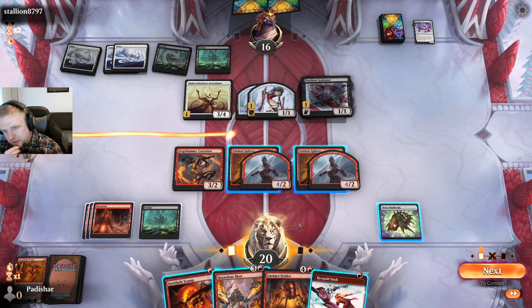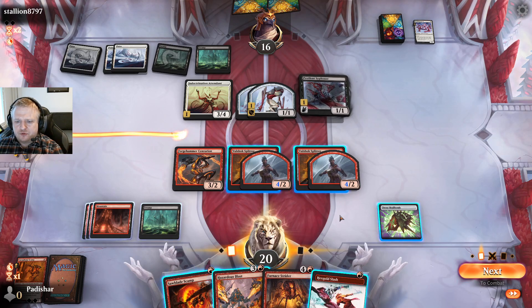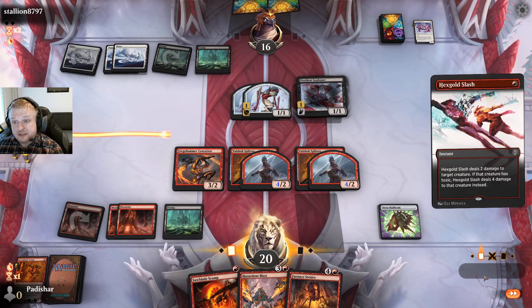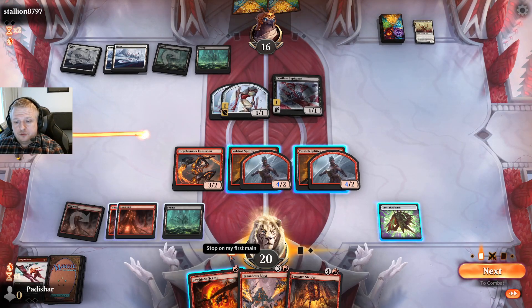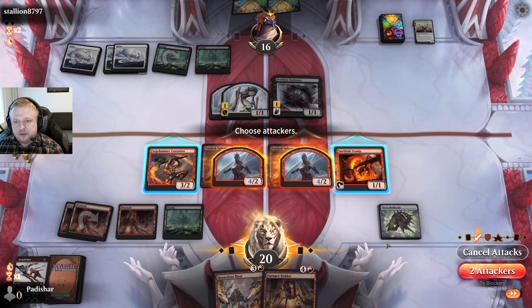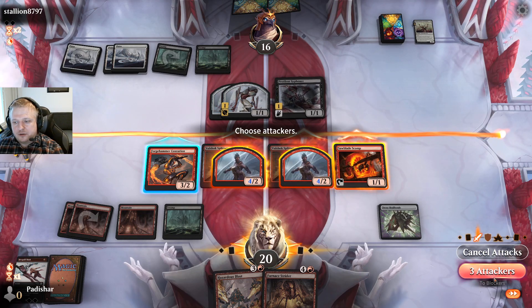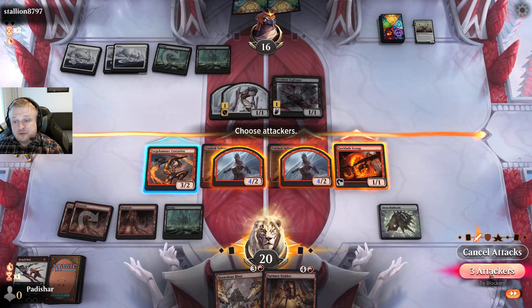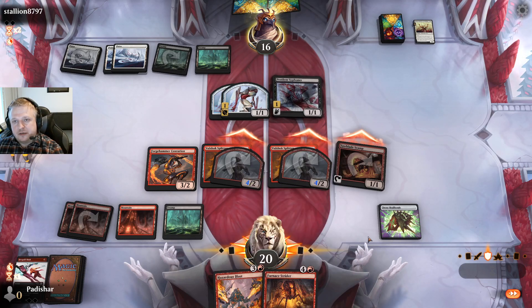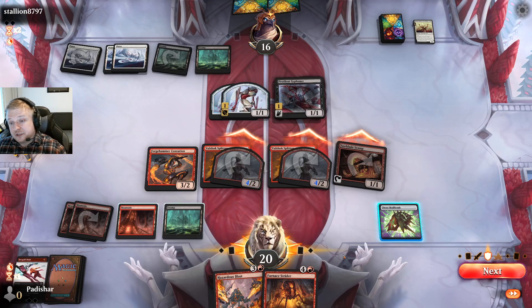I'll play this and leave a blocker because I don't want to get corrupted. If they want to block the Scamp with the Siphoner, be my guest — they're gonna go to about seven if they don't block it. The Blast is lethal anyway so being at four doesn't matter that much. I won't crack the Skull Bomb yet. I can block one of these so I won't get corrupted if they have a corrupted payoff. They might have the planeswalker that kills everything — but it's not gonna matter.